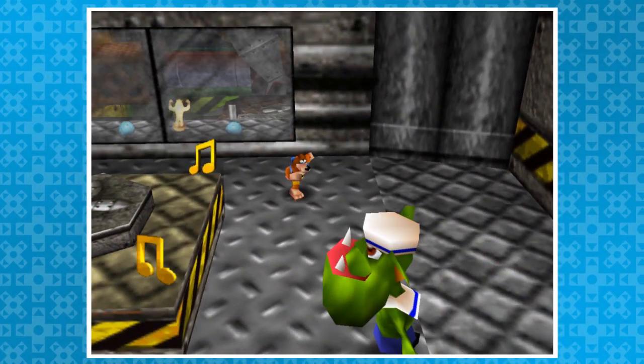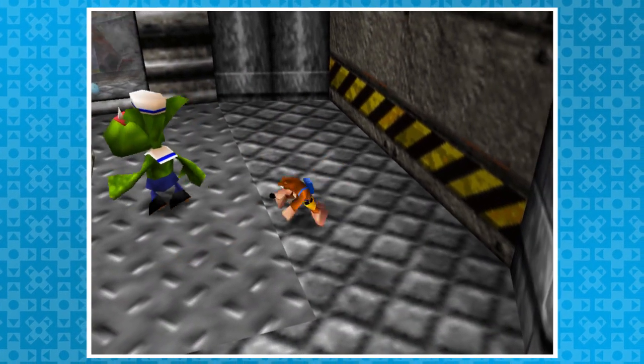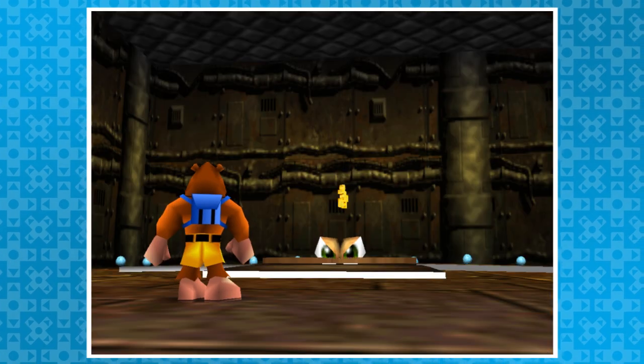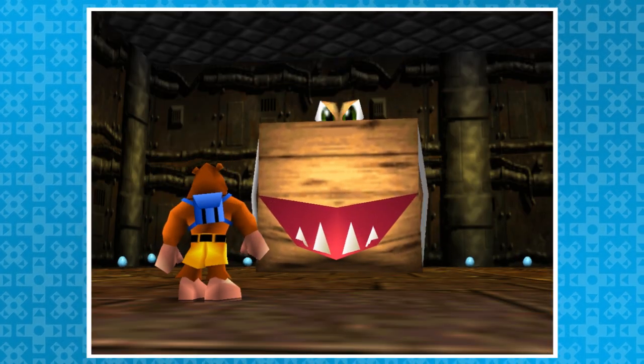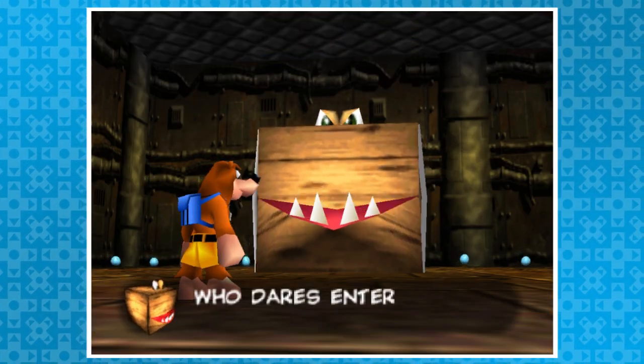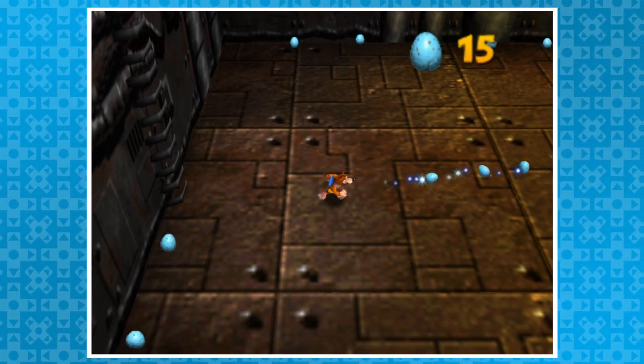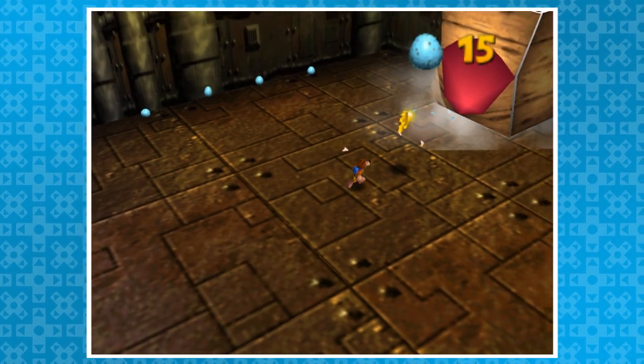Rusty Bucket Bay is also home to another boss, and there's a great skip. This is Boombox — a good box who grabs a Jiggy and only lets go once defeated. Instead, if you fire eggs towards the center of the room, the fight will start with no cutscene. That is unintended, and the Jiggy is left waiting to be grabbed.